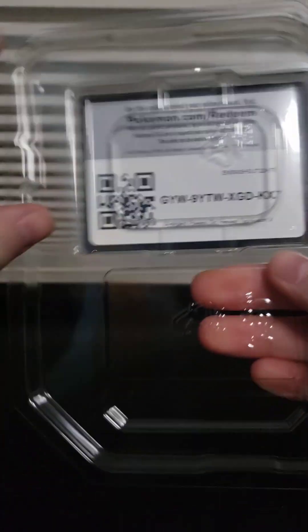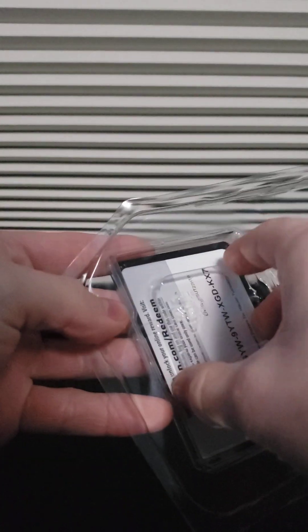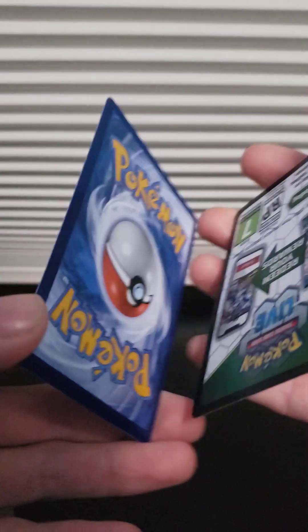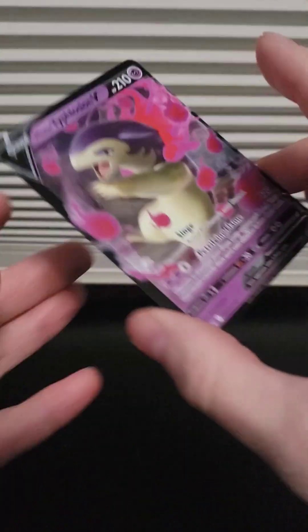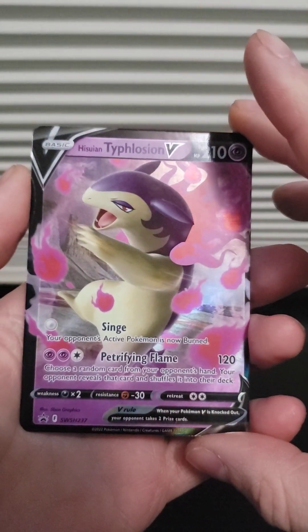Inside there are the three starters, five packs, and I think there's a code card also in these packs. Yep, there it is right there. So let's figure out how to open the plastic. There are the three promo cards — or I think it's just one, since it's the one you buy it with — the code card, and then the Hisuian Typhlosion V card, looking nice.